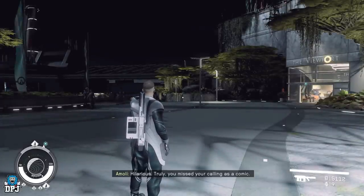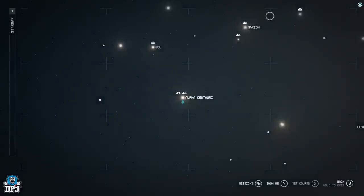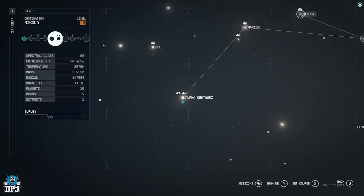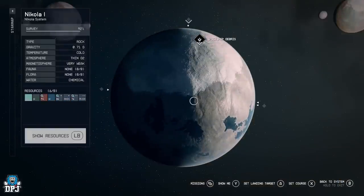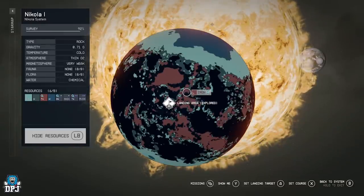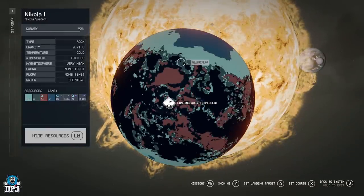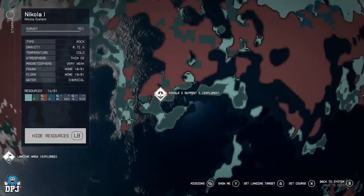The most frustrating part is finding an area on a planet that has iron and aluminium close enough to each other to farm. As much as people online say it's easy to find — trust me, it isn't. The place I found easiest was Nicola; I searched multiple planets and found it almost impossible to find them together. It took me 15-20 minutes to find one specific area with aluminium in the same place as iron. Head to Nicola One and scan the planet — iron shows up brown and aluminium shows as a gray color.